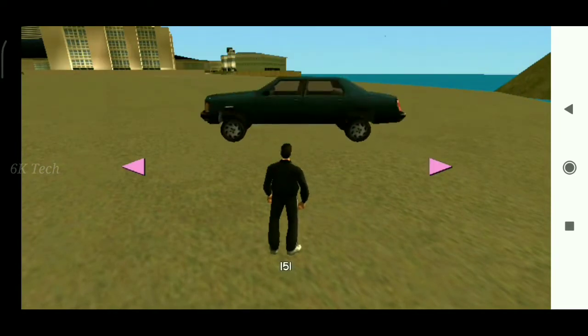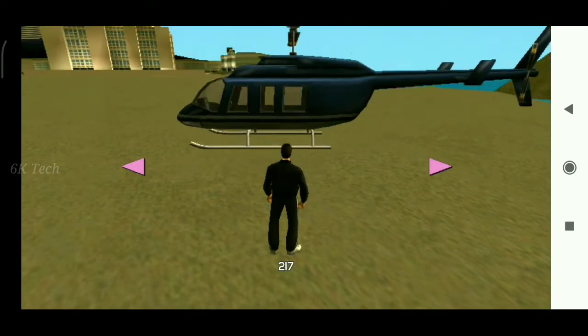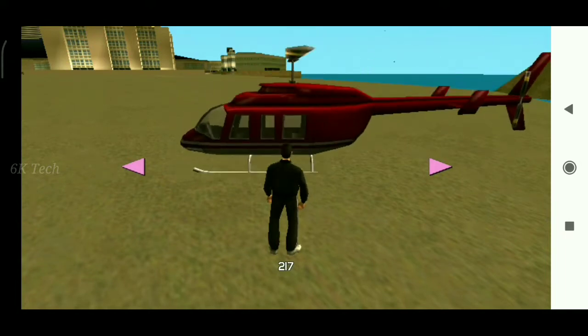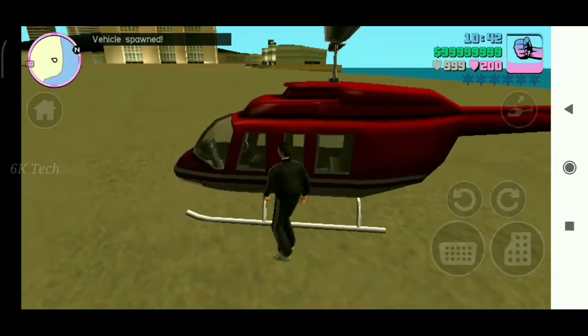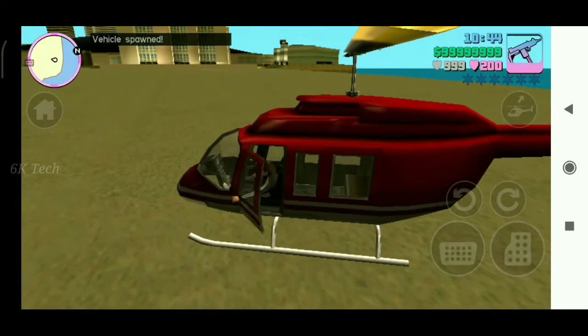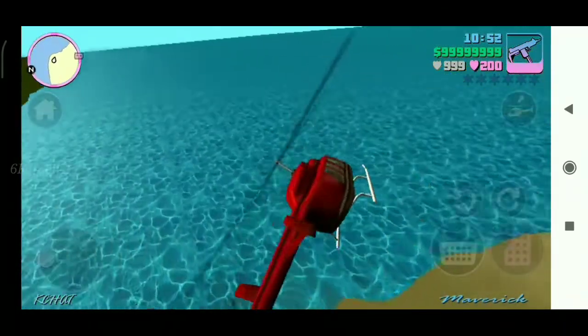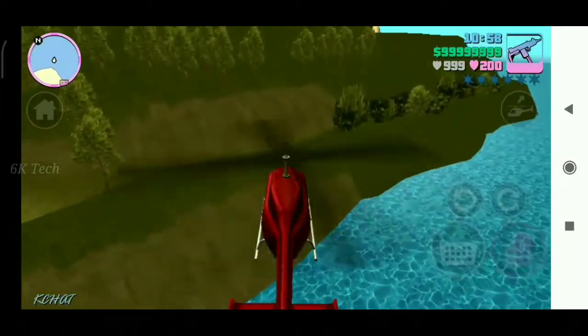If you want to check out the helicopter, you can see it in the car. I can't see it right now, so I can click it. I can't see it on my helicopter or in the middle of the city — I can see it in the mansion.